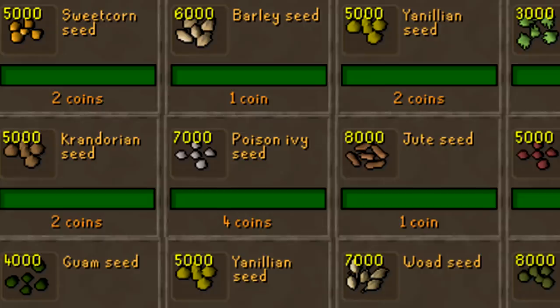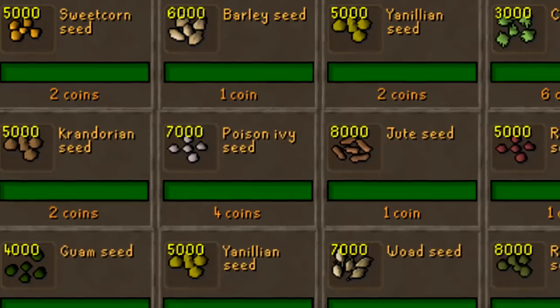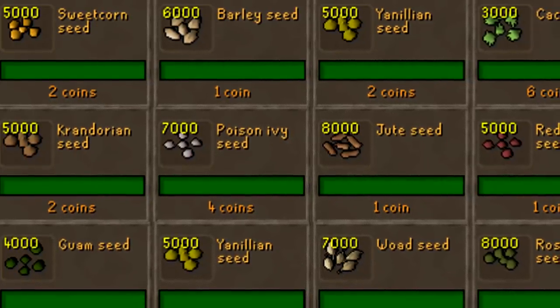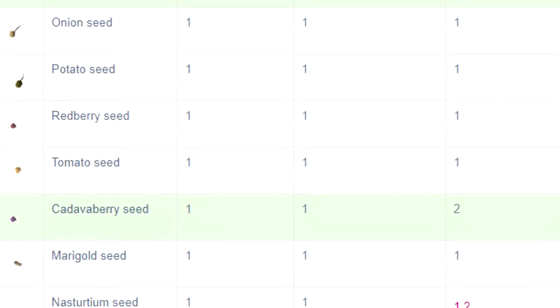A really good example of items I would consider to be penny stocks are low level seeds — for example barley seeds, Yanilion seeds, cactus seeds, Crandorian seeds. Pretty much anything you can thieve from a master farmer that is cheap I would consider a penny stock. These items are still needed, especially for low level Ironmen, however they end up being extremely cheap because a ton of them are coming into the game from master farmers.